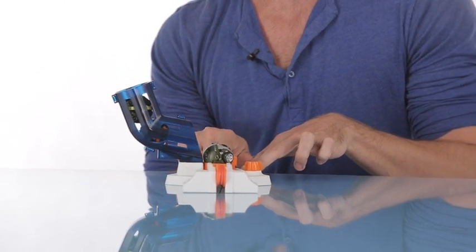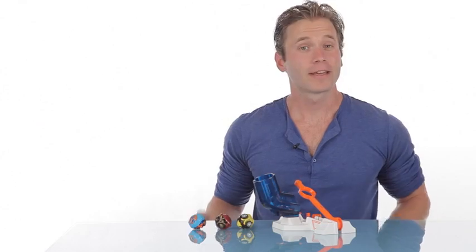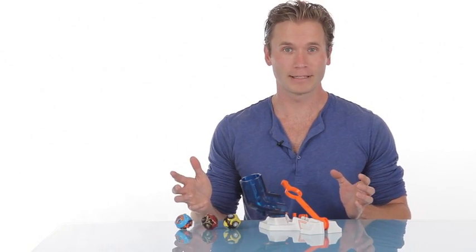Just simply pull back and let them rip. You can really get some distance on these things. The Catapult Assault launches three Ballistics vehicles.